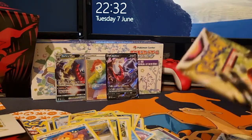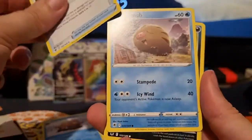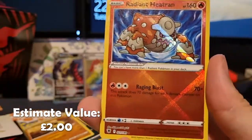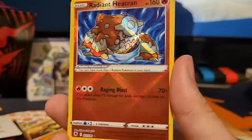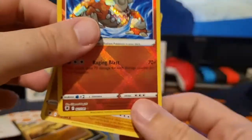We've got two packets left — can these last two top this box off, can it get any better than this? This one here starts with a Steel Energy card, a Dark Patch, another Piloswine, Super Effective Glasses, a Swinub, Nickit, Petilil, Bergmite, Hippopotas again, and — oh — we've got a Radiant Heatran! We are smashing this box — this Elite Trainer Box is Elite! We've got four hits now.